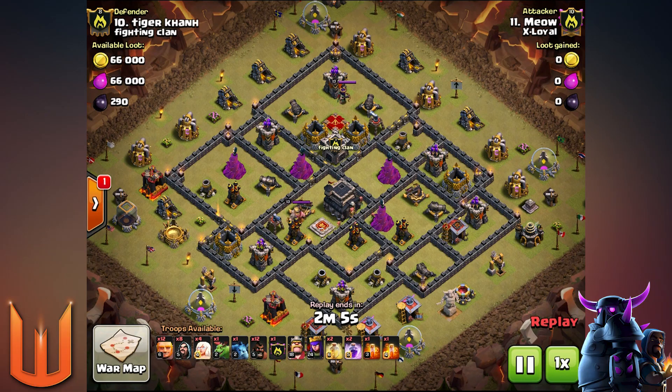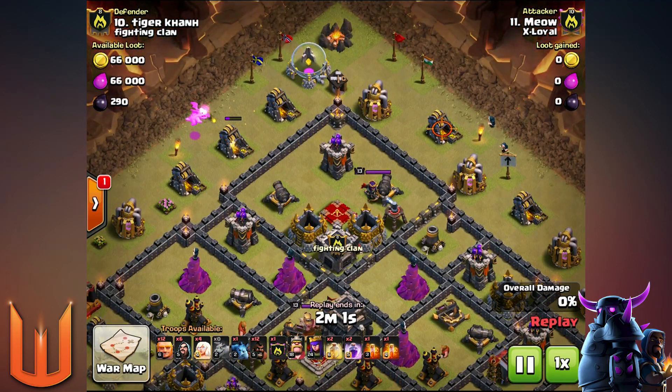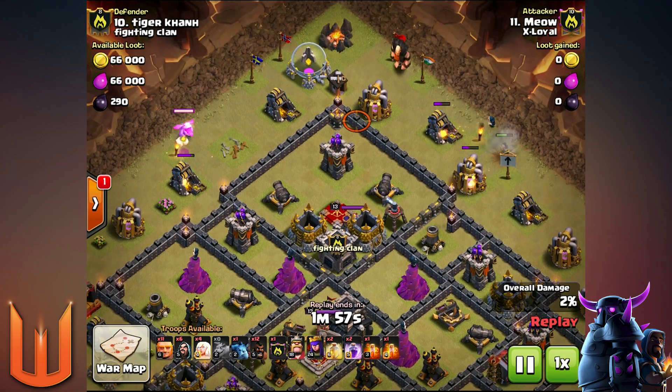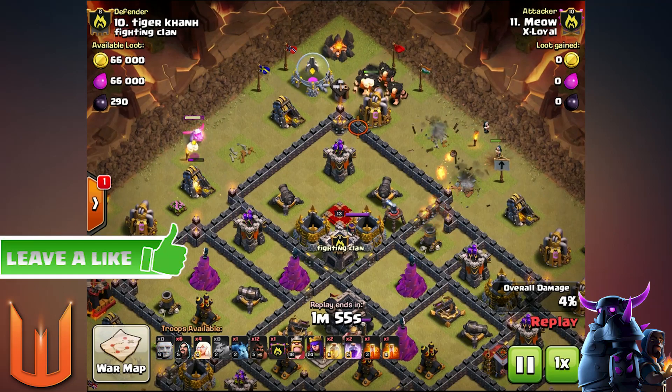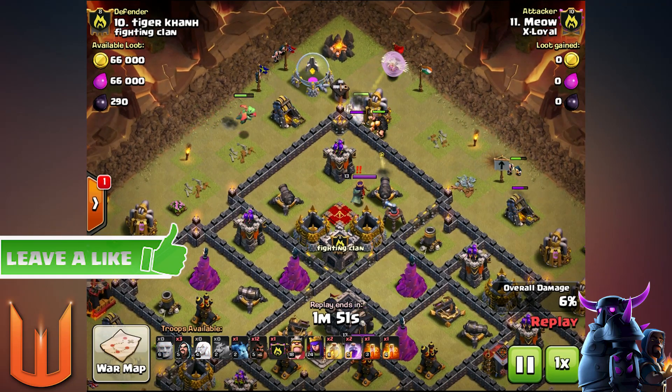Hey Wicked Army, Wicked here. Welcome to Clash of Clans. Today we've got the post-healer nerf update and we're going to be looking at the HGHP attack strategy at Town Hall 9, and also one AQ walk to see how the healers go with their nerfs.